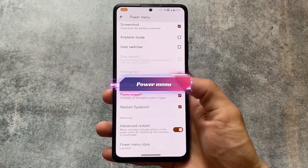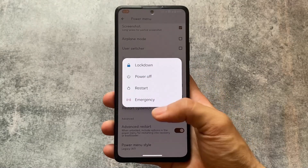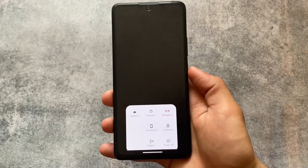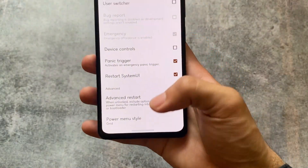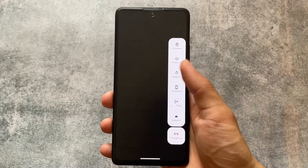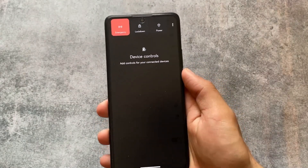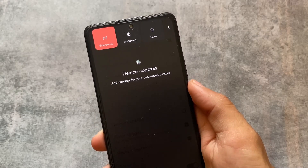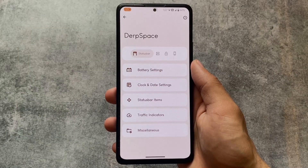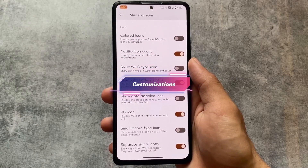One more thing you'll notice is that the power menu can be customized — not every custom ROM provides this feature. We have Android 7 style, a grade style, Android 8 style, and Android 11 style power menu options. The options are basically the same but the UI changes with each style. You can use whichever you feel comfortable with. I also made a video on my Hindi channel about the classic power menu.